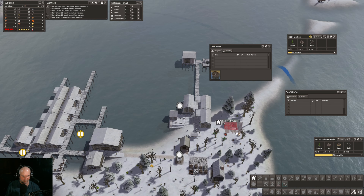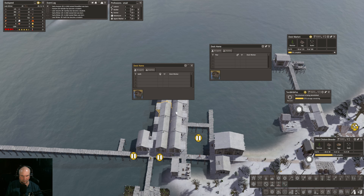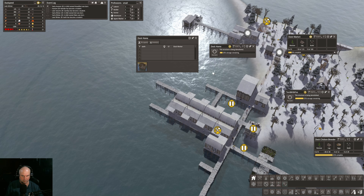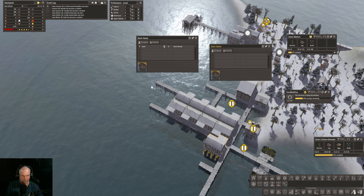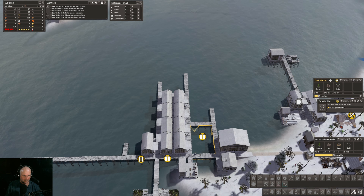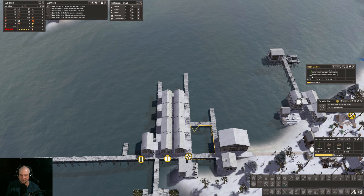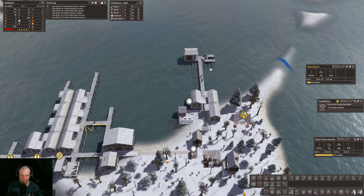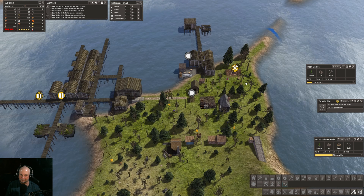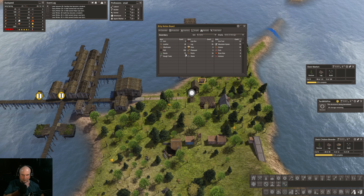Not sure what happened there, but I'm actually going to destroy this tent and see what happens. Now we need another 95 logs for this market, but we have it — so I'm actually going to take the builder out and put the person in the fishing dock. Food is pretty dicey at the moment. How many reeds do we have? I can't really take a reed grower out — we're just barely keeping even there. I need more people.